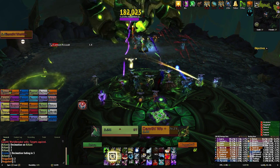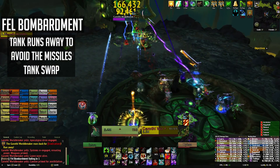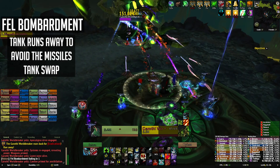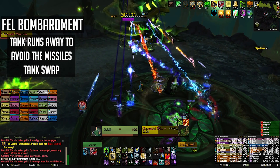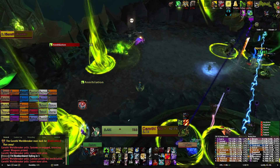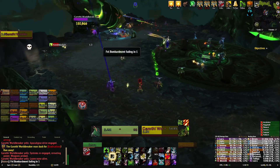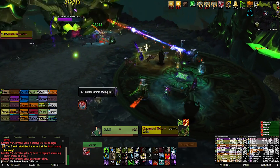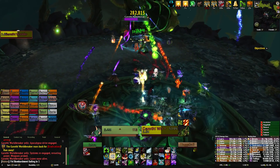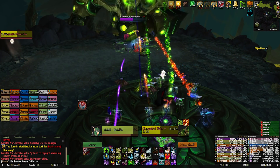There's also a tank ability which your tanks will have to swap for. Fel Bombardment will target the tank with aggro and the boss will fire small explosions at their location for five seconds. If anyone gets hit they'll take a huge amount of damage and get knocked back slightly. To deal with this your tanks will need to swap and the target of Fel Bombardment will need to use a movement cooldown to get far enough away from the boss for the first shot. After that they can just run in a straight line to avoid the rest of the ability. Try to keep these shots to the end of the room to keep your group happy.